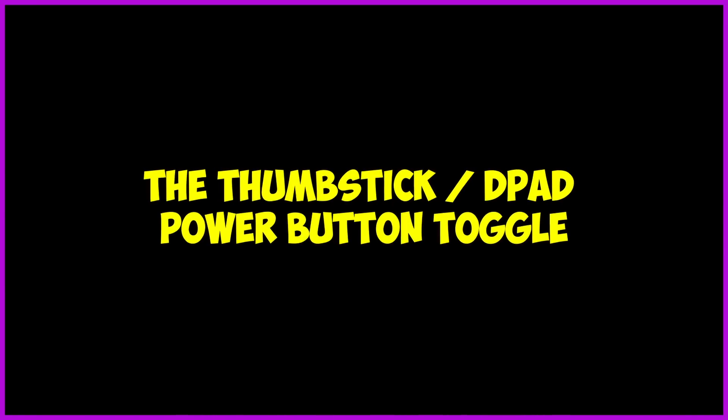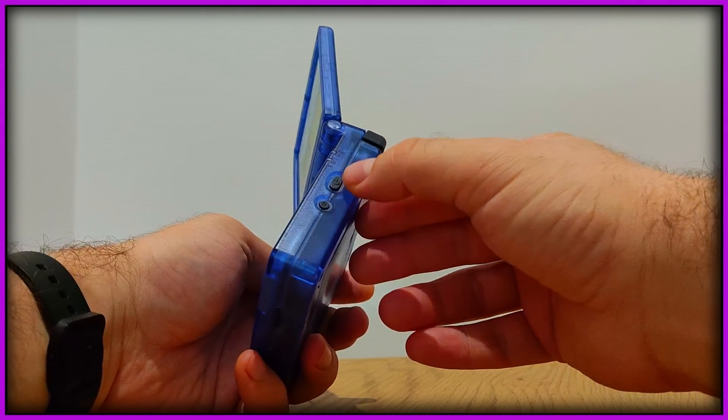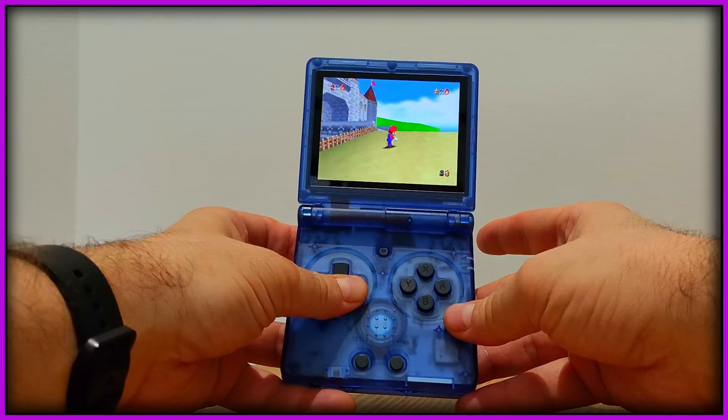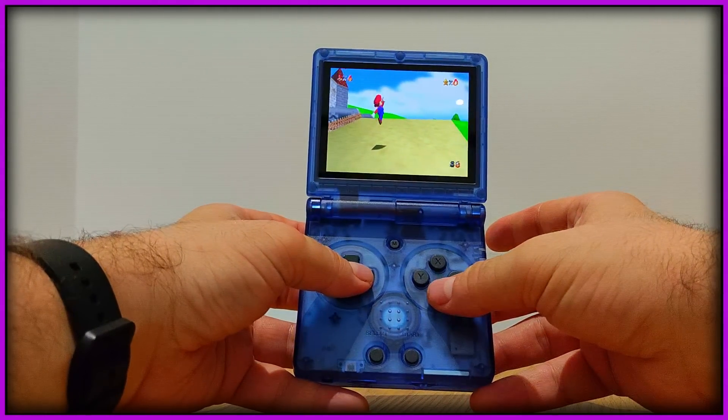The second thing they did is you can now switch between the D-pad and a virtual thumbstick by pressing the power button, exactly how the stock OS does it. This actually allows you to play the smarter retro consoles that you wouldn't usually have a good experience with. The SP, for example, doesn't have thumbsticks — but now this makes it way easier to play things like PSP, N64, Dreamcast, and quite a few others.